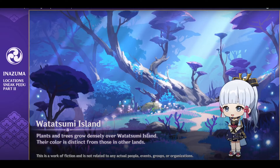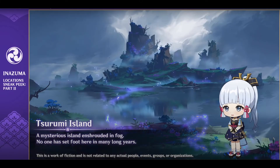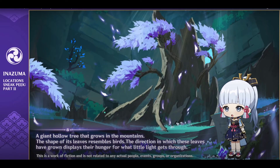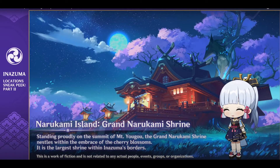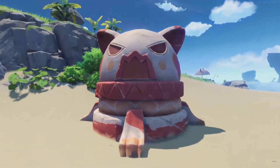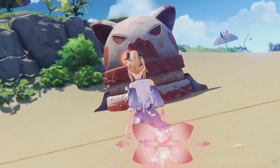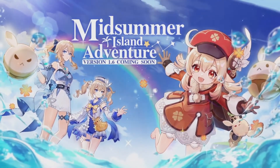Last but not least, more Inazuma sneak peek. In total, 6 amazing photos were shown. Inazuma really looks amazing, I can't wait to explore this mysterious area. The person who introduced Inazuma to us is Ayaka — she looks super cute, I already want her in my team. Alright, that's version 1.6 summarized for you. Let me know in the comments what content you're looking forward to the most. Like, comment, subscribe, and turn on the notification bell for more useful and fun Genshin Impact videos. Until next time, bye!